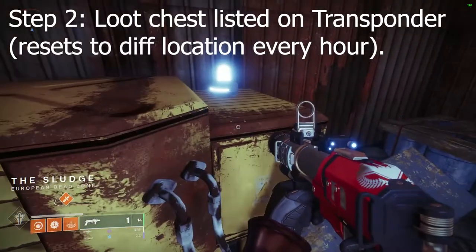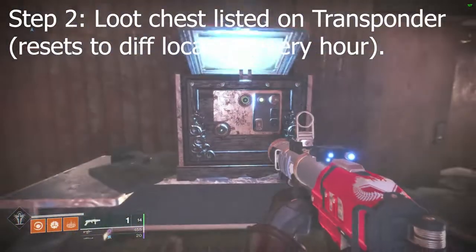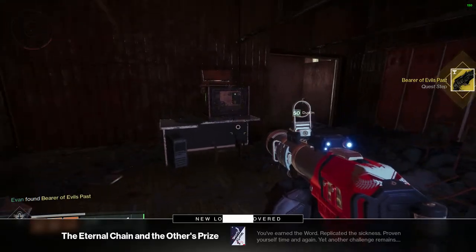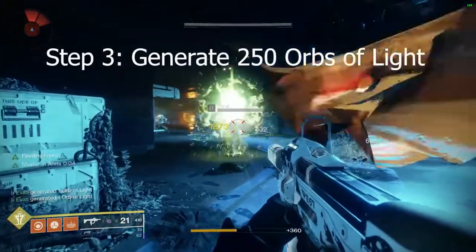Now, step two is pretty simple. Look at the transmat that you got — look at the description of it. It will tell you an area to go, and there is a chest associated with it.